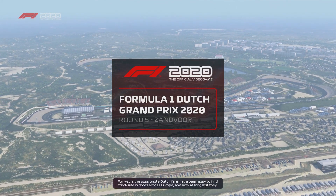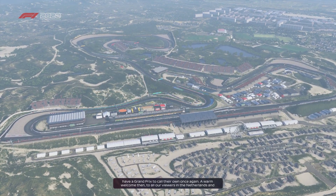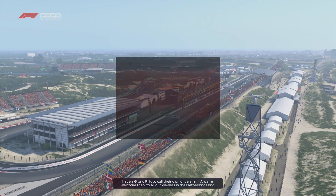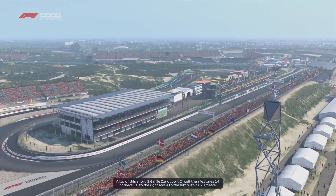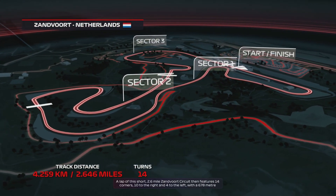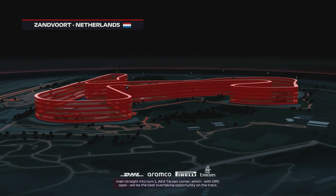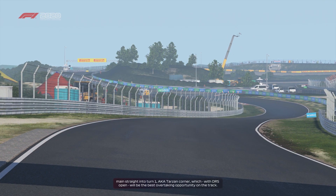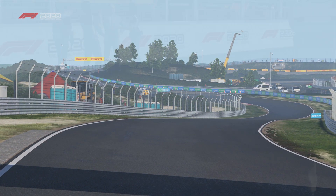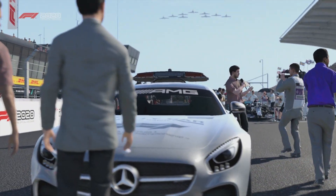For years the passionate Dutch fans have been easy to find trackside at races across Europe and throughout the world. Now at long last they have a Grand Prix to call their own. It's a warm welcome once again to all our viewers in the Netherlands and around the globe as we get underway for the Dutch Grand Prix. A lap of this short 2.6 mile Zandvoort circuit features 14 corners — 10 to the right and 4 to the left. The main straight is 678 metres long and heads into Turn 1, the Tarzan corner, with DRS the best overtaking opportunity on track.